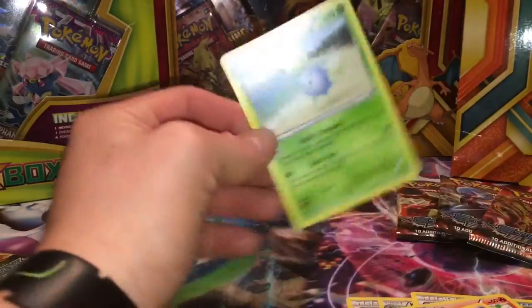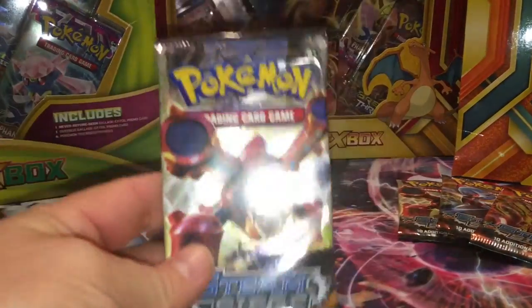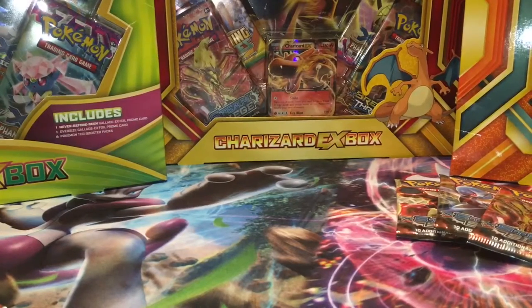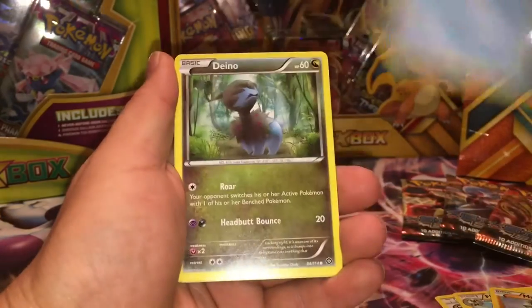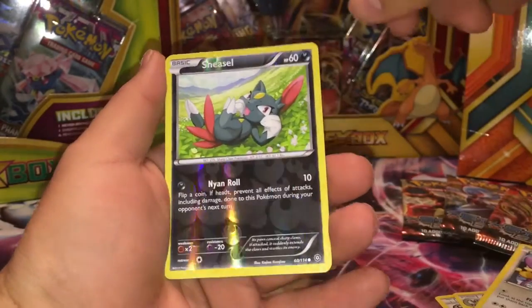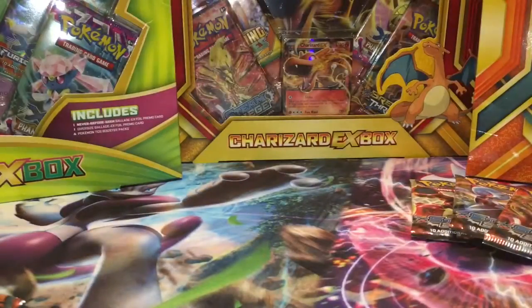Here we go, feeling lucky again. Even if I don't get anything, I'm pretty happy with what I got already. Let's see: Poké Puff, Flabébé, Spirit Link again, Manky, Shellos — I don't have that one yet — Larvesta, Sneasel, and I'm mega — okay, nothing good out of that one. Got two more, so I'm lucky about this one.